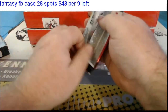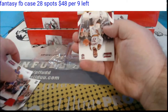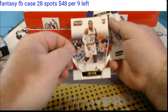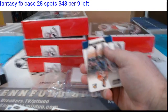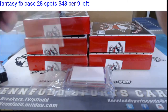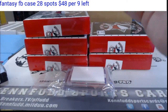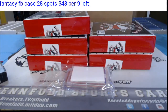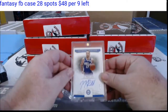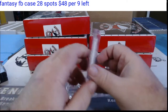Pack number two — we've got a rookie, another rookie. Two of ten: Kay Felder for the Cavaliers, two of ten. First two hits of the first box: for the Philadelphia 76ers, a National Treasures on-card autograph — J.J. Redick.